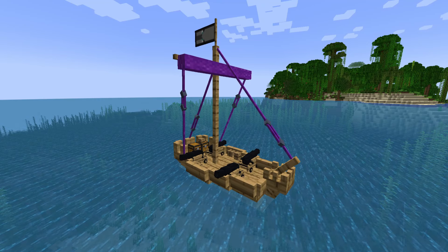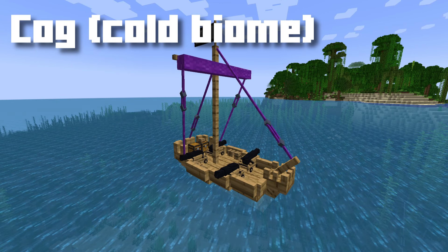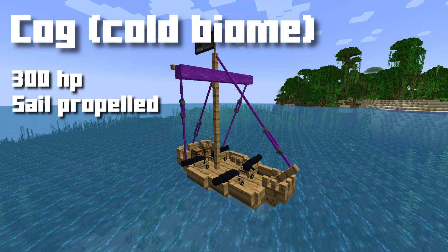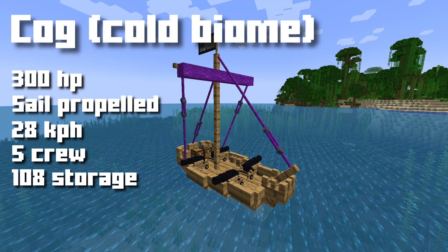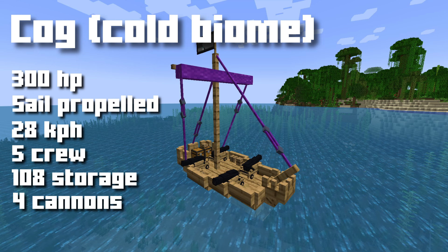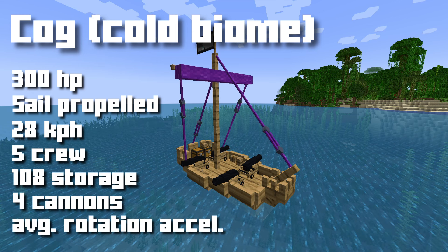Let's talk about the different types of ships now that you've got the ins and outs of how to sail. This is a cog, what we've been running around in for the most part. It has 300 health. It is sail-propelled only — it does not have oars. It has a top-out speed of around 28 kilometers per hour and it can hold up to five crew. It has 108 storage slots — two pages worth — and it can hold up to four cannons. It has an average rotation acceleration, making it kind of your all-around average ship with a little bit of pluses and minuses, nothing that it really excels at.